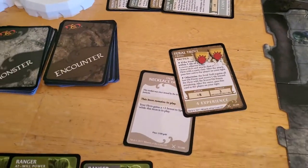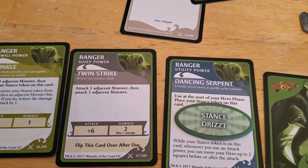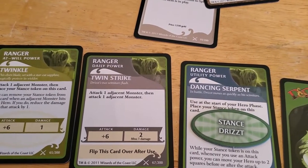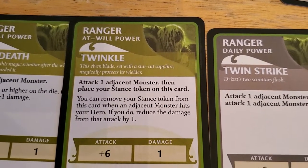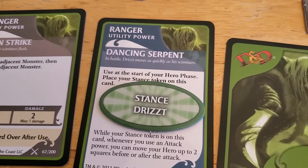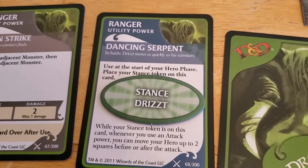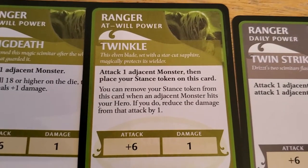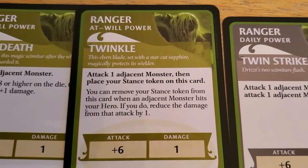So that's just for speed. Attack one adjacent monster, then attack. Attack one adjacent monster, then place your stance token on this card. Well, our stance token is already here. While your stance token is on this card, whenever you use an attack, you can move your hero. So, attack one adjacent monster, then place - so I could do this. Is there any reason to do this, though?